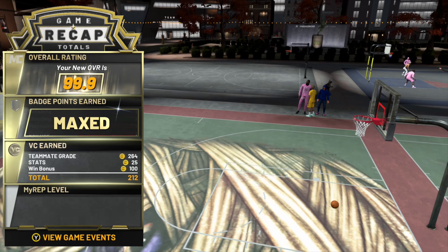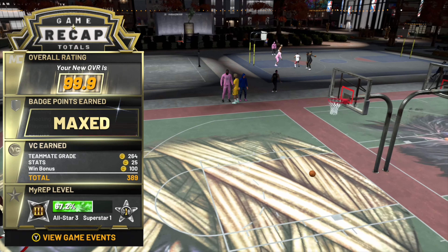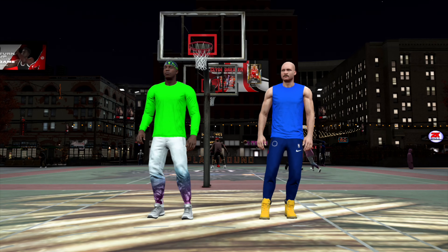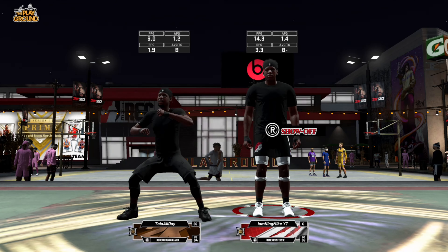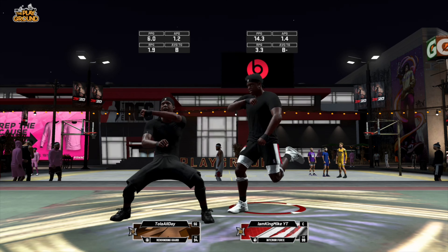At 99.9, if you guys didn't know — when you hit 99 overall you get plus four on your attributes, but when you hit 99.9 you get plus five. So say you have a 93, you get a 95 — that goes for all your attributes.